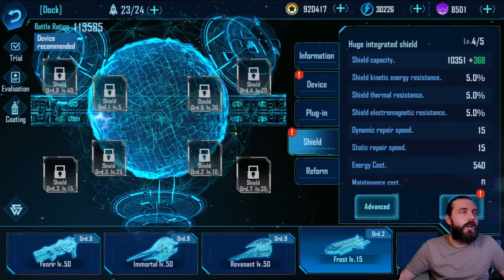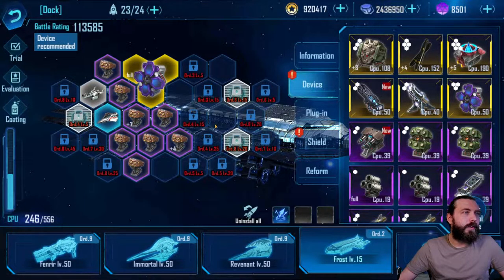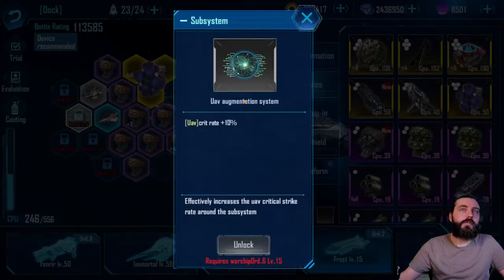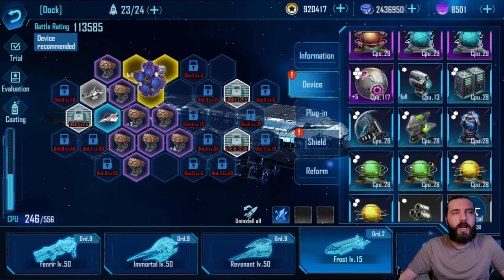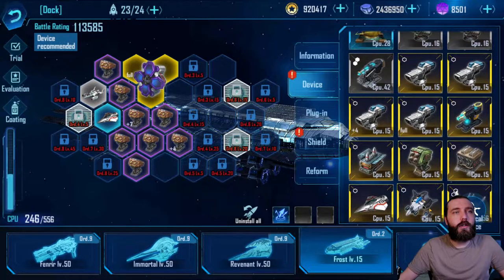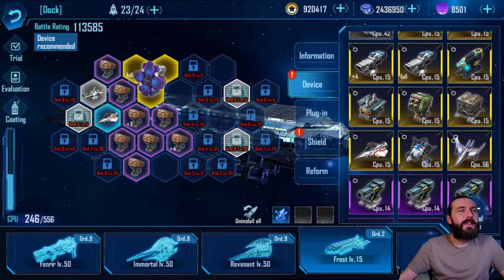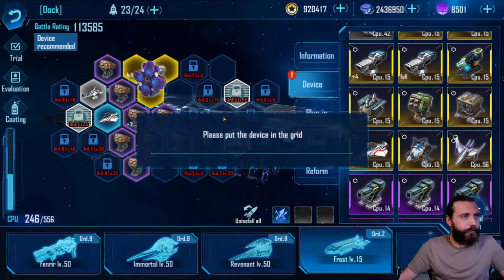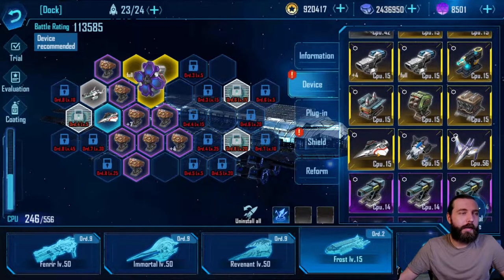Shield-wise, carriers are okay on shields — this is more of a hull tank. Subsystems-wise, it has two UAV subsystems: one for crit rate and one for projectile UAVs, which means Falcons. So Falcons are your go-to UAV for this ship. Although, like I mentioned, UAVs struggle a lot with damage and I'll show you a little bit of that later. It also has a tactical cooldown slot, so you can fit a global CN to get this tactical cooldown.